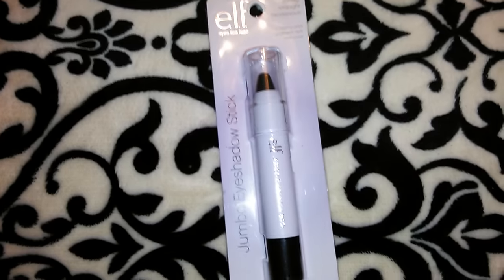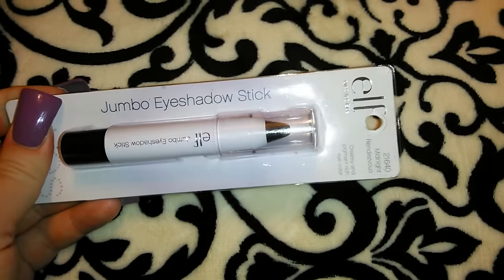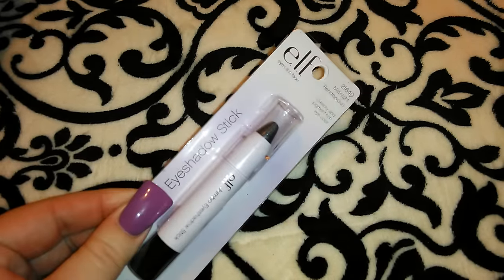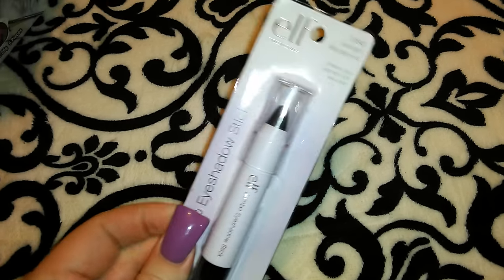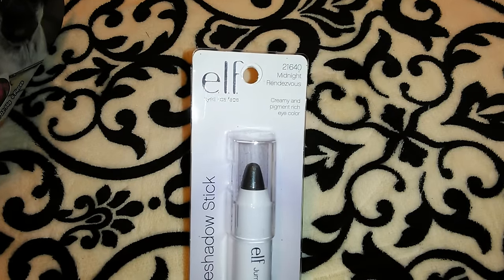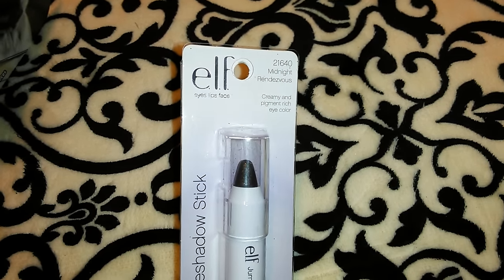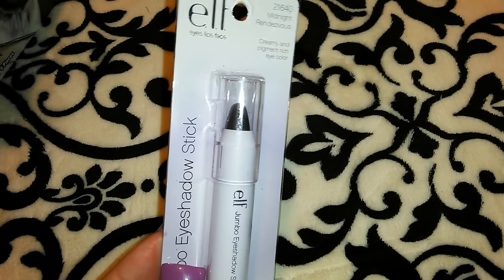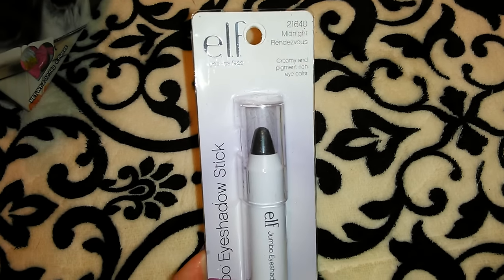I got this ELF Jumbo Eyeshadow Stick. They had these last time I went in and I have quite a few in my makeup drawer that I haven't used yet, but I don't think I have the black. I have purple and a kind of hazel brown, so I got the black since I use black the most — this is the 21640 Midnight, which says creamy and pigment-rich eye color.